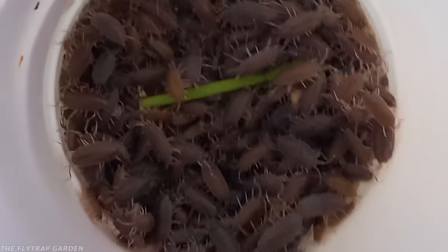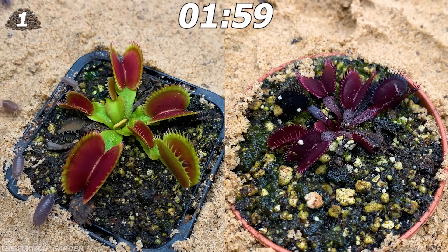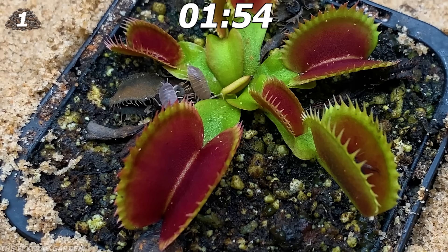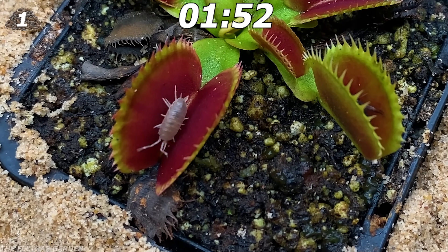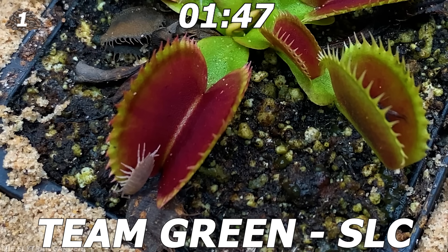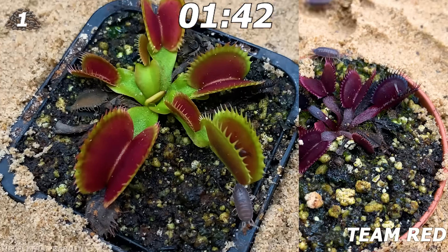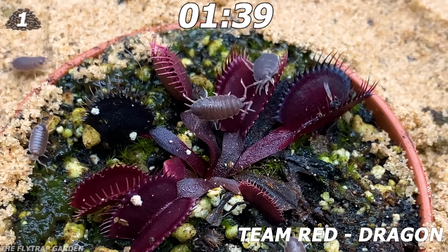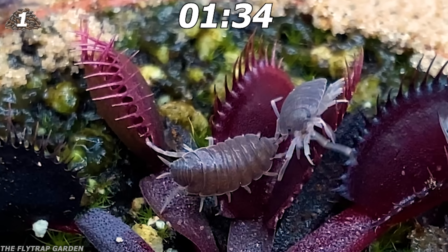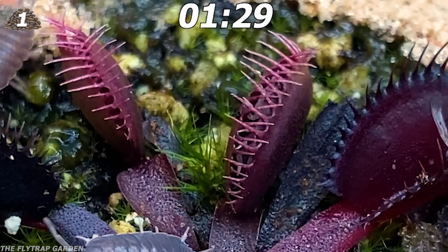We've got bugs that are older than dinosaurs: isopods. These guys crawl and live between tiny gaps in wood and soil, so if one gets caught, they should easily squeeze their way free. But SLC, representing Team Green, doesn't close out an isopod that comes his way. As the horde reaches Dragon, he catches this isopod by the leg, which forces it to walk sideways into his trap where his friend then sabotages him and gets him caught.